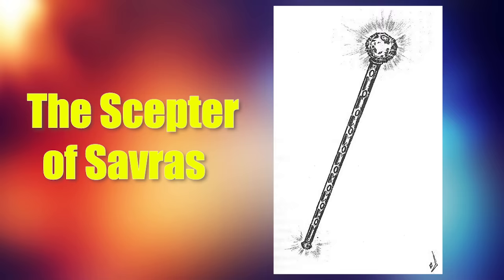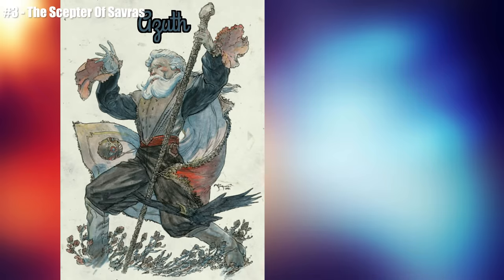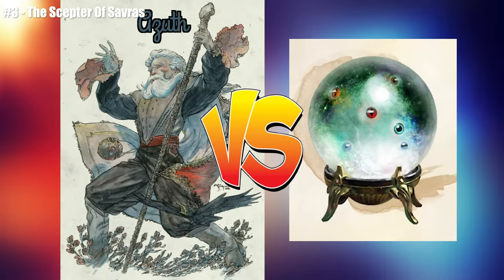Number 3: The Scepter of Savras — the strongest god-binding artifact. The scepter is named after Savras not because it was owned by Savras, god of divination, but because it actually bound the god Savras inside of it. The staff was actually made by Asuth, god of wizards, in order to fight Savras for dominion over the pantheon of wizards and magic.